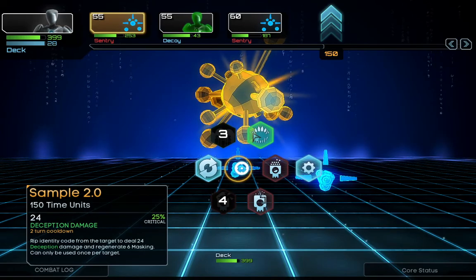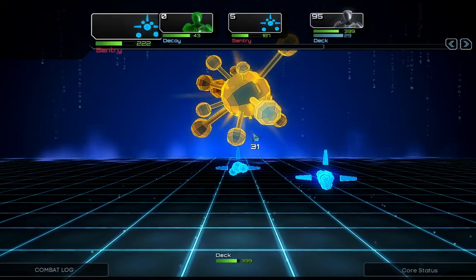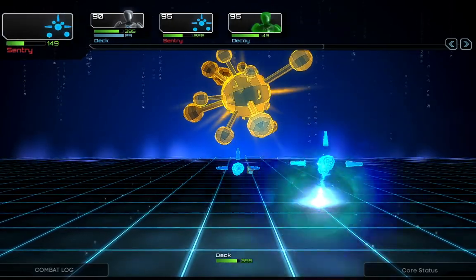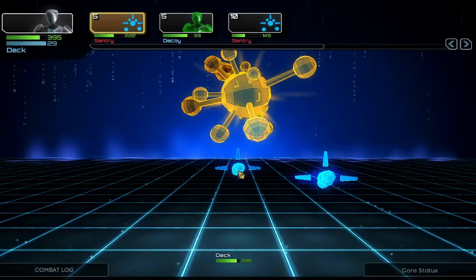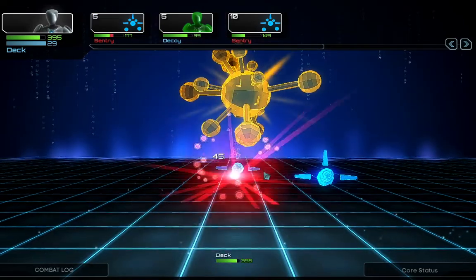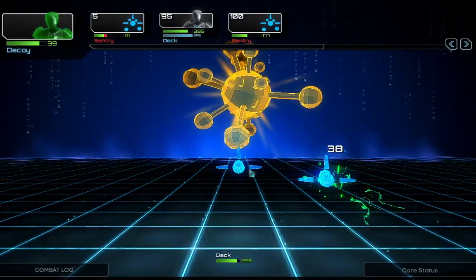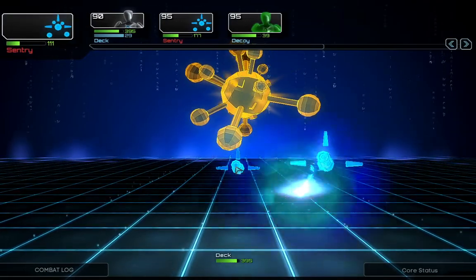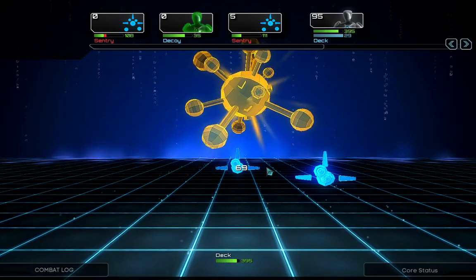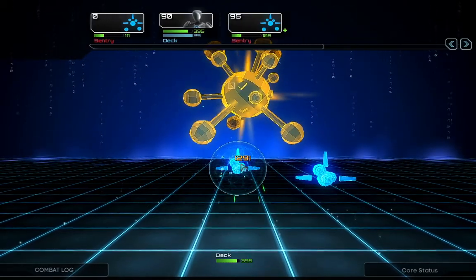I need to regenerate masking points for these blue ones, because I lost some. This is a nice time to use the new skill we got — I forgot the name — it was Sample. The worms aren't active anymore. That doesn't matter, I'll just shoot them until they die, or this happens.